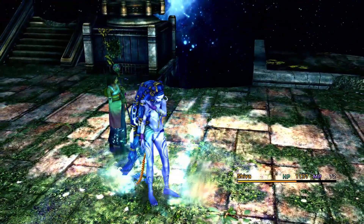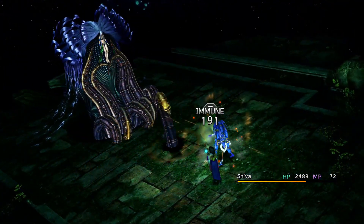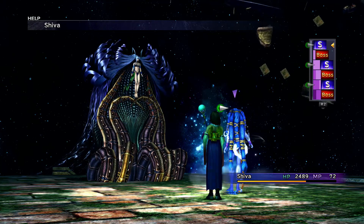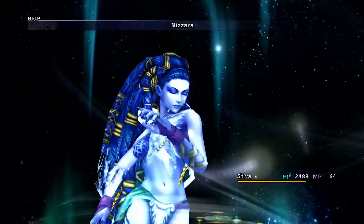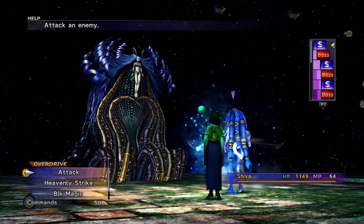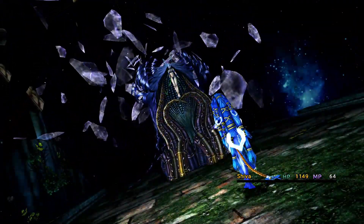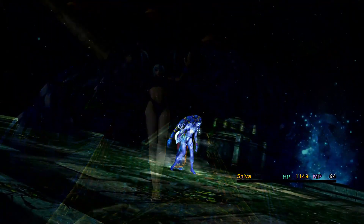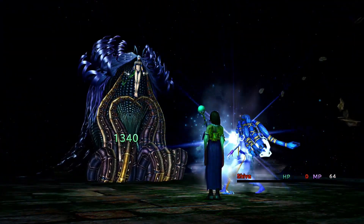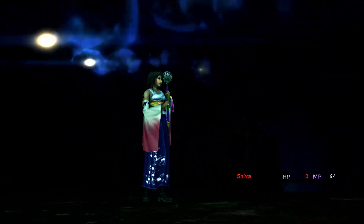Now we're going to go with Shiva — going for Blizzard to heal myself back up. Hellbiter again, not doing as much damage. Going for another black magic attack with Blizzard. Let's see if we can go again — I think at this point we'll probably get ourselves destroyed here, but no, we're still alive! Another Diamond Dust — 9,999 damage. She is weak to Holy, by the way, so if you've been leveling Yuna a lot and made it all the way up to the Holy spell, you could go absolutely ham with that because it does a lot of damage, even into her third phase.